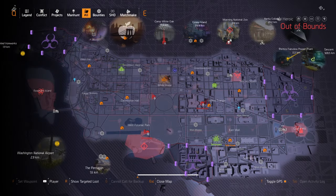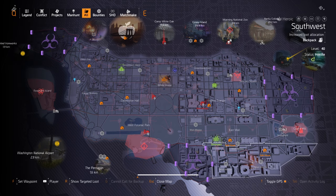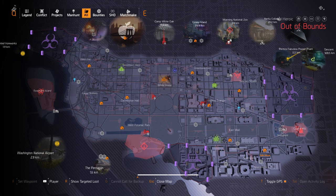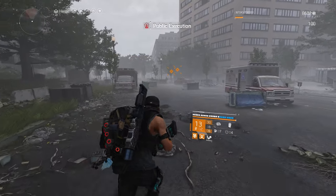Another tip I follow personally: if you go to your map section, I highly recommend staying in the bottom section of the map. Specifically three regions — West Potomac Park, East Mall, and Southwest. The reason is these three regions give you activities strictly for Black Tusk or True Sons, and why do we need these two factions? Because every little second counts — whenever you do a public execution for either Black Tusk or True Sons...